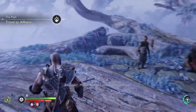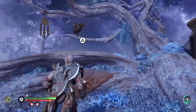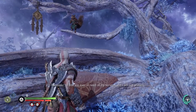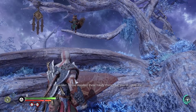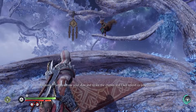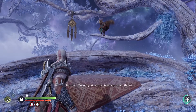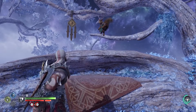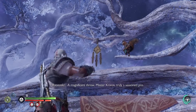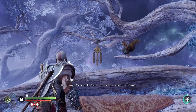Master Kratos, I would speak with you. What is it? Speak. If you are ever in need of my services and I am not present, I have installed these handy chimes for you to notify me - simply throw your axe and strike the chimes and I will attend to your needs. Would you care to take a practice throw? A magnificent throw, Master Kratos, truly a seasoned pro. You know how to reach me now.